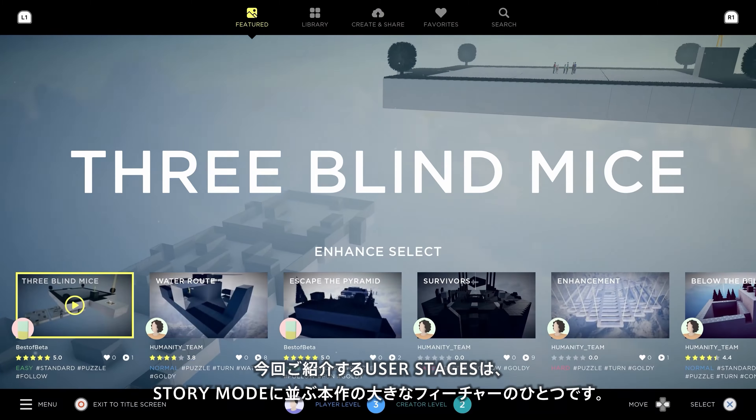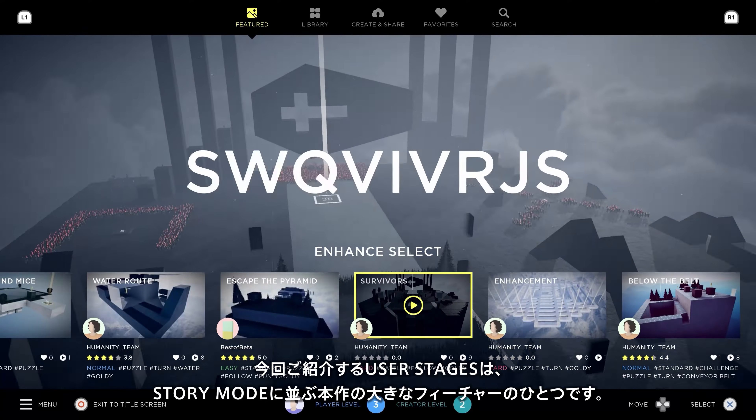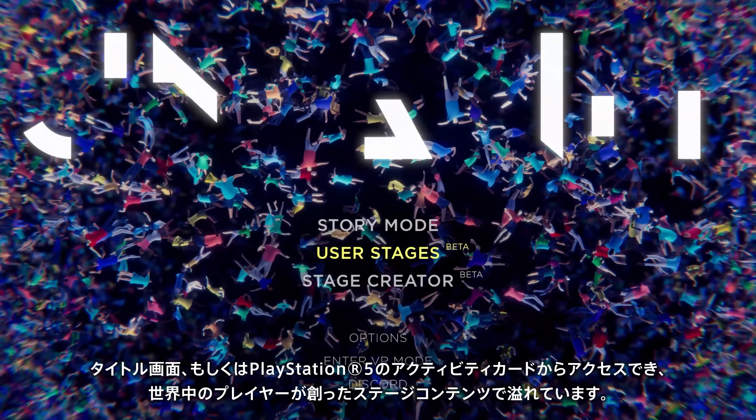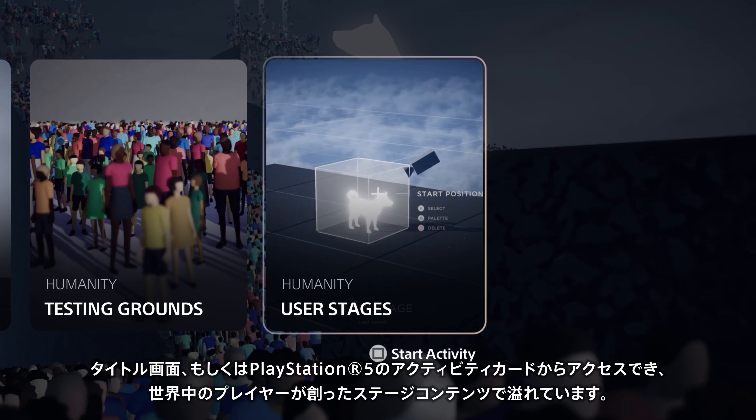There's an ever-expanding world of user-generated content waiting for you inside of User Stages, a mode accessible from the game's title screen or via an activity card on PlayStation 5.